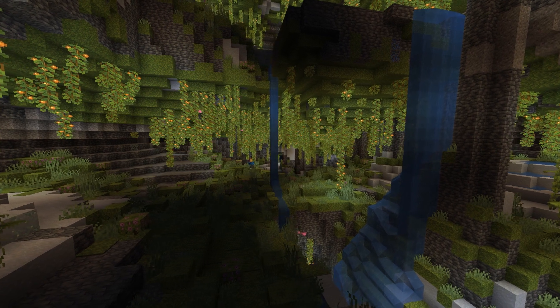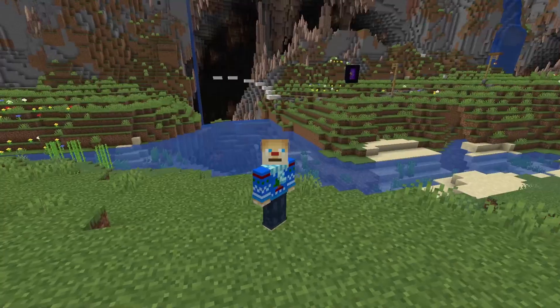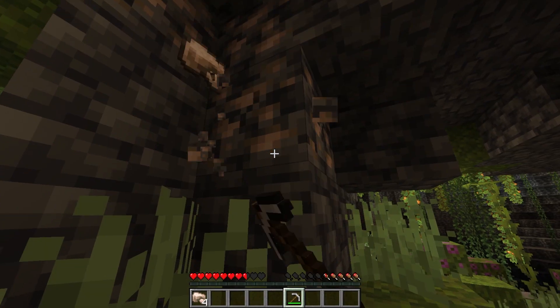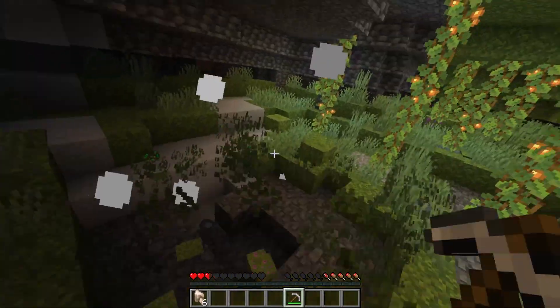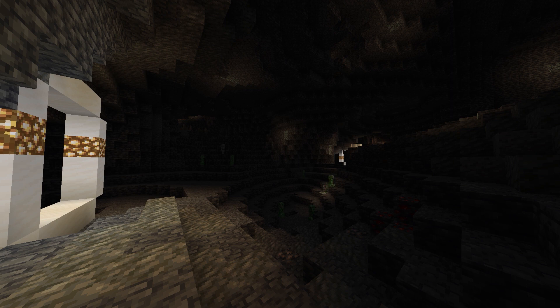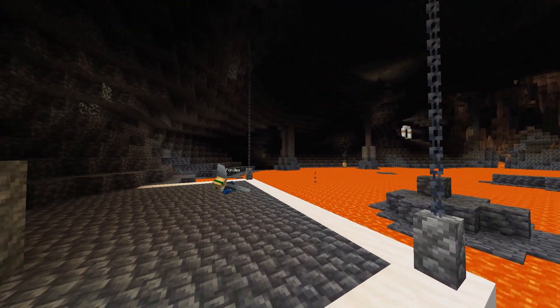The new 1.18 update came with some really cool caves, so I decided to do what any insane person would, and turned this death trap into a minigame. What was normally just a trek for some resources like iron and coal, you can now turn into a really cool elytra course. Because you don't have to worry about making the obstacles, considering it's already a deadly cave - that's pretty handy.